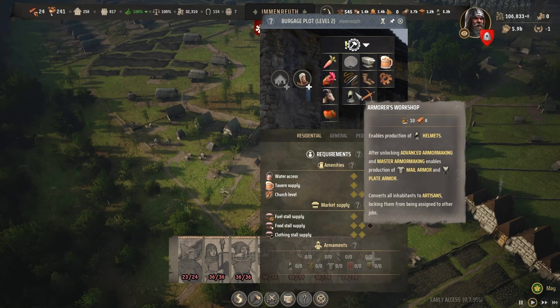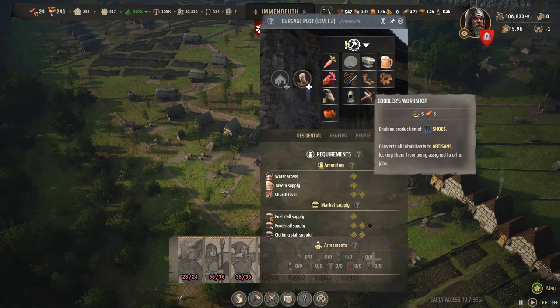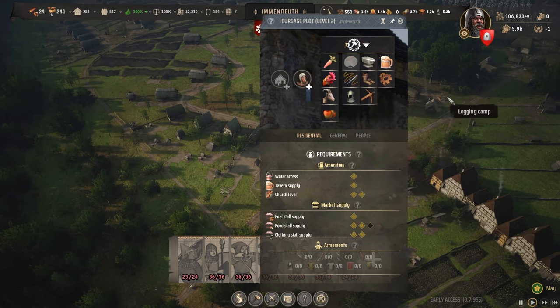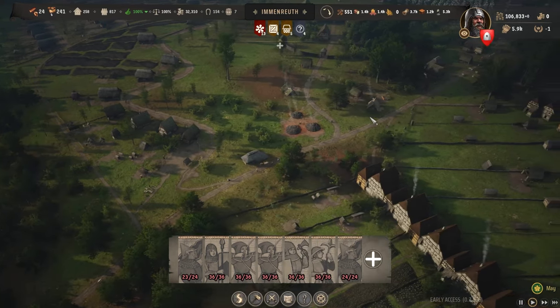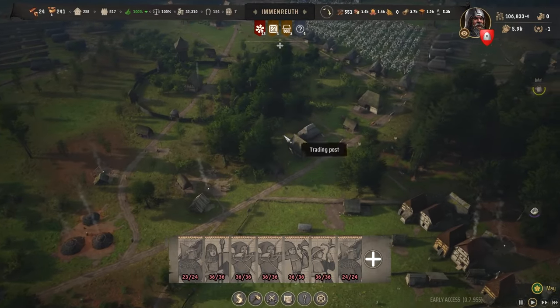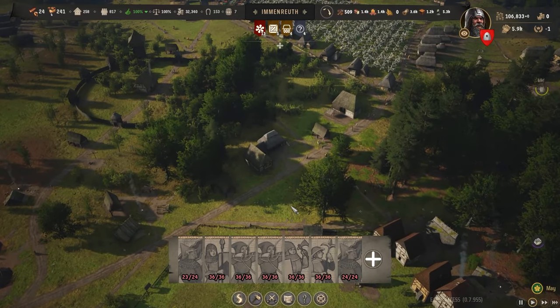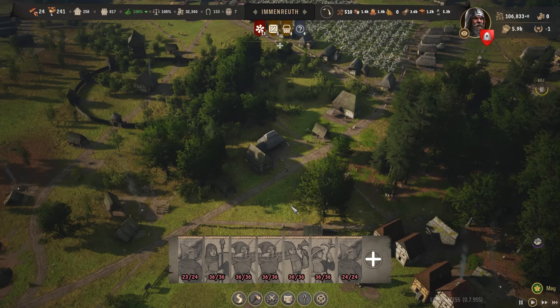It will also create gambesons, war bows, helmets, and mail armor. To do that, you'll first need to get your burgher plots to level 2 and then start crafting those armor pieces and weapons — but that is a lot longer, so I just recommend trading and buying the weapons themselves. That is how you build an army in Manor Lords — hope you guys enjoyed the video, don't forget to like, comment, and subscribe, and thanks for watching.